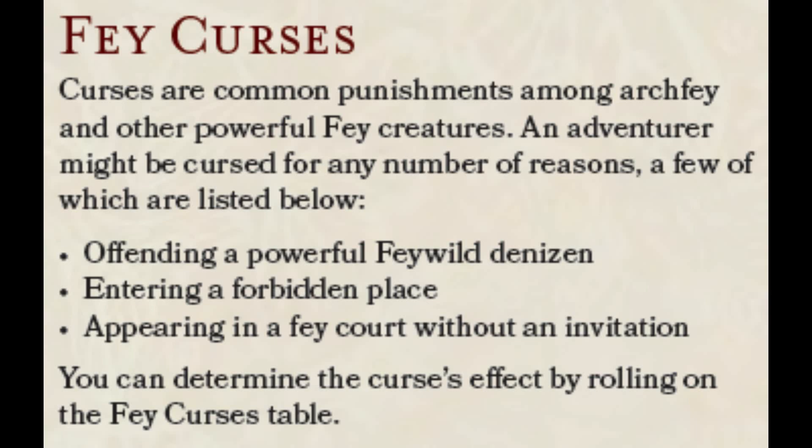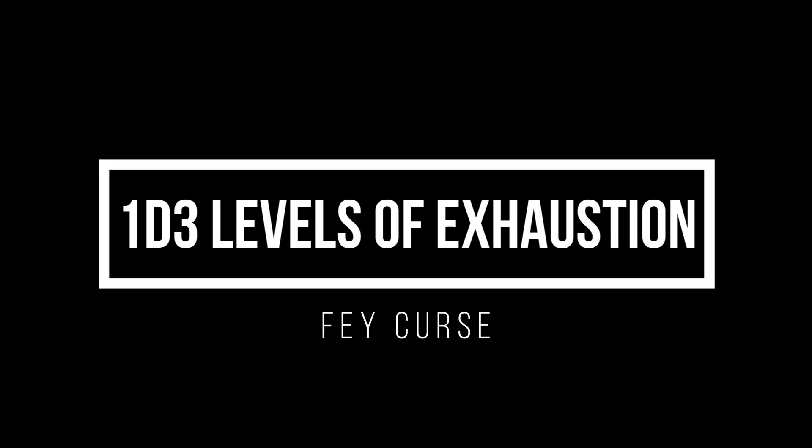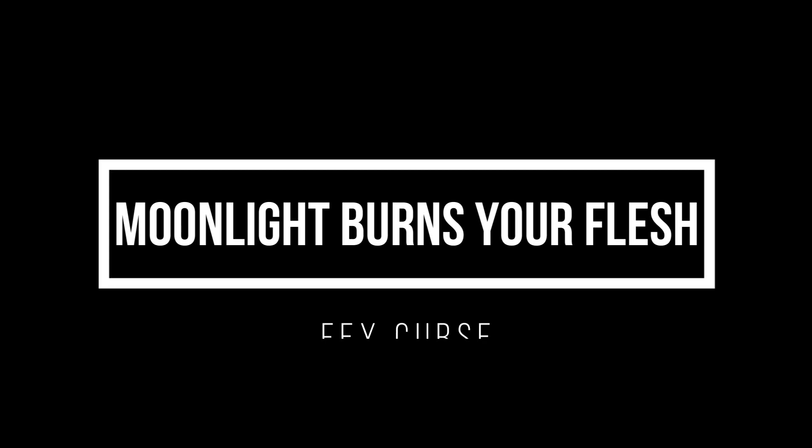Considering Narador is a moonstone dragon, I would use one of the following curses. Number two: you gain 1d3 levels of exhaustion until the curse ends — these levels of exhaustion can't be removed. I chose this because one of the moonstone dragon's breath weapons knocks you out, so it fits thematically. Number six: moonlight burns your flesh — you take 1d10 radiant damage when you start your turn in moonlight. Given Narador's moonstone light emanating from his scales, his moonlight breath, and the spell moonlight, this makes perfect sense.